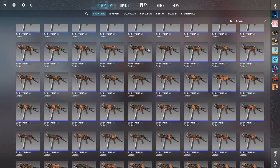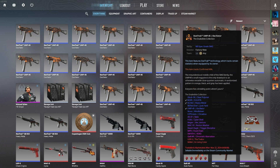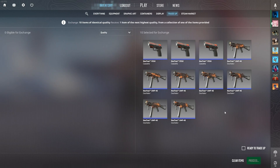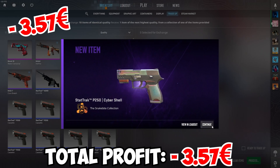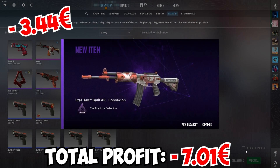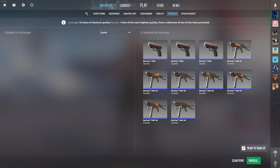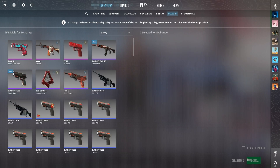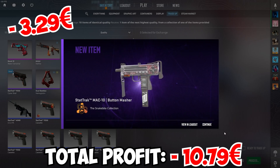It's 69 euros for these 10 trade-ups total. As you can see, I've got all the skins — if I scroll to the bottom you can see all 100 skins, factory new. Let's get into it. First trade-up is ready: 3, 2, 1 — AK Slate... the P250. That's around a 3 euro loss, not the best start. Second trade-up: 3, 2, 1 — the Galil. Also around a 3 euro loss.